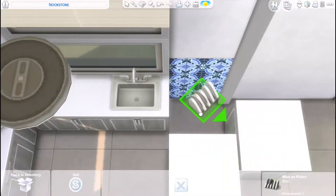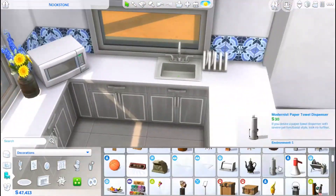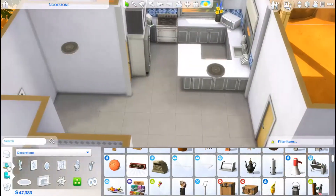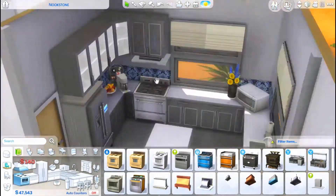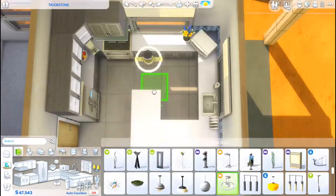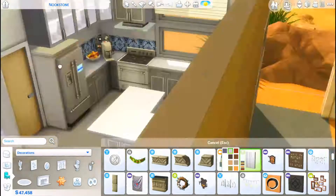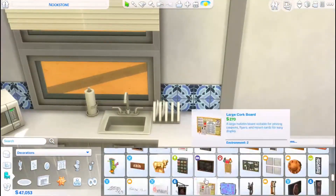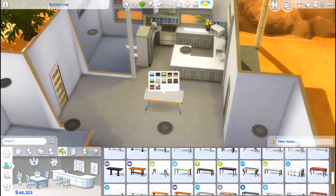I ended up using a lot of mid-century style furniture from the Bowling Night Stuff pack. At the end of the renovation the house ended up being sixty-three thousand one hundred and seventy-six Simoleons, and I think that is with a lot included, though I checked in build mode and I'm not sure if it's the same price on the gallery.